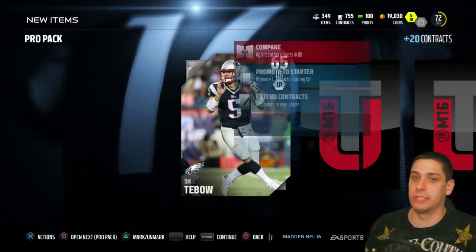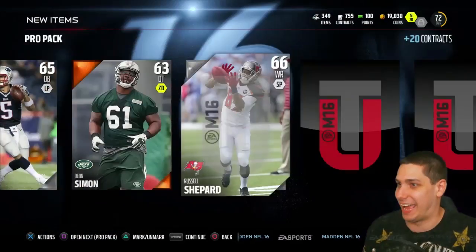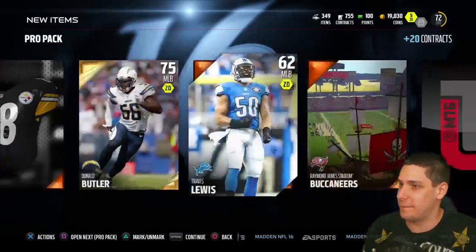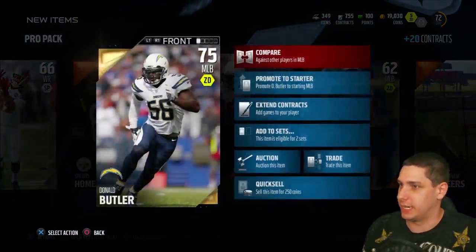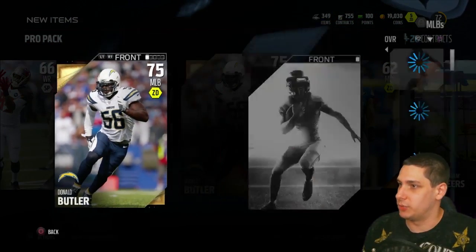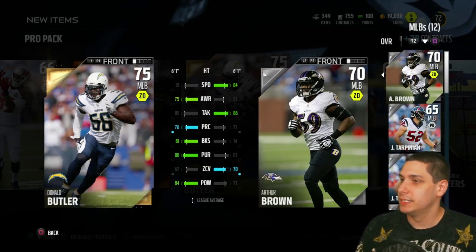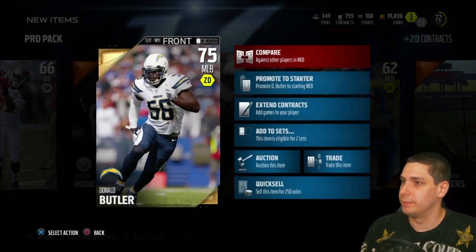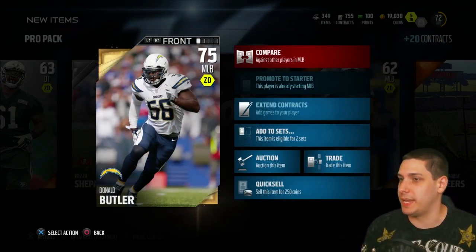Hey, Tebow! What if I quick sold him right now? Some people would get pissed — some people would dislike the heck out of this video. Donald Butler in the middle for middle linebacker. We could do worse. What is Donald Butler's speed? That's what I'm interested in. We need somebody we can use over the middle. Oh gosh, 81 speed — you're so slow. His other attributes are so much better though. I think we've got to go with Donald Butler as our new starter. We need some guys with speed — somebody with 80 or above speed in the middle for those user picks.